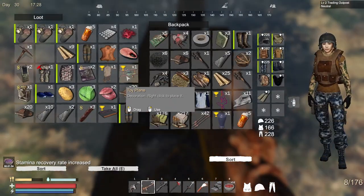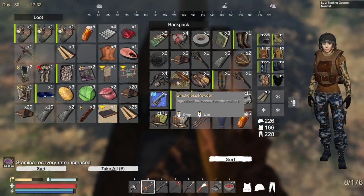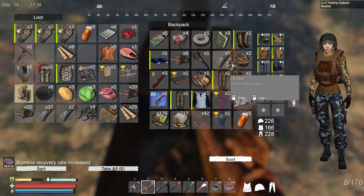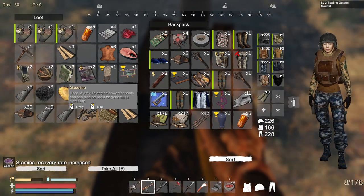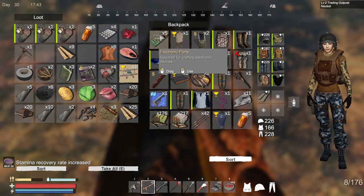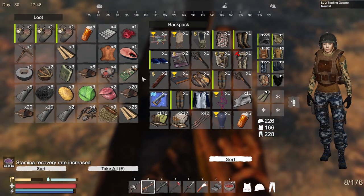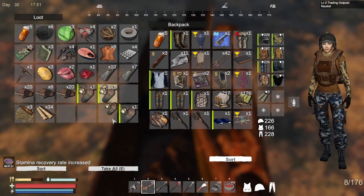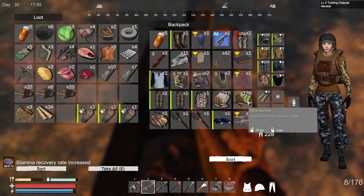This one can stay here because maybe we're gonna need it. That one for sale, that one for sale, this can be sold, this is for sale — I can sell those. Magazines — get in there. That's about everything we have for sale. I sorted those — doesn't matter, it's good. Let's not sell those, or those either.